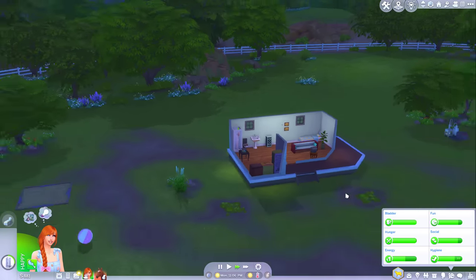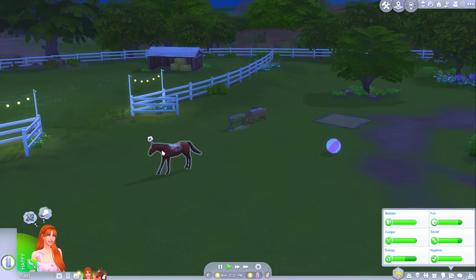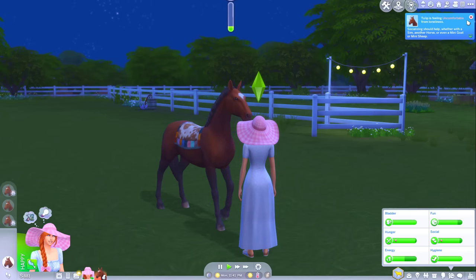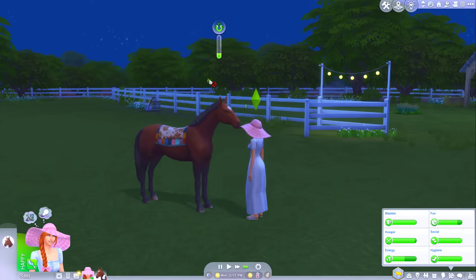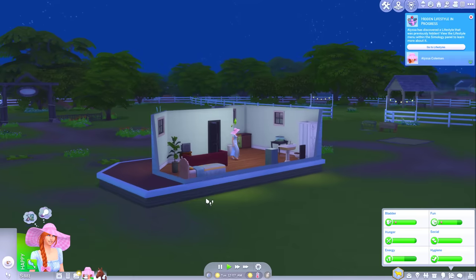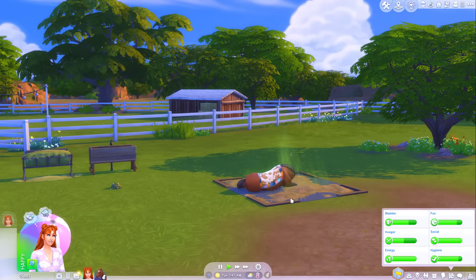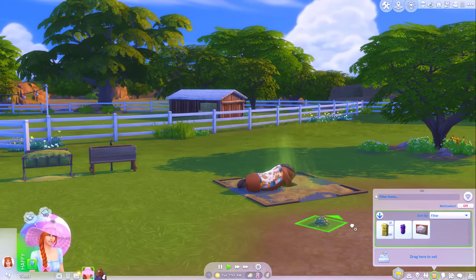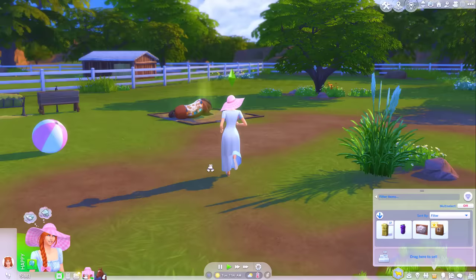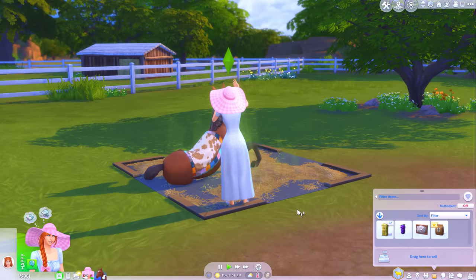Maybe we'll just call it a night, go to bed. How's the horse? The horse has got low social. I think before we go to bed, maybe we'll just come socialise a little bit. Tulip is feeling uncomfortable from loneliness. I feel like the temperament skill builds a lot slower than the other ones. But she's fine now. Let's just go to bed. That horse bed doesn't look too clean - I think I might wake Tulip up and see if I can clean it. Tulip's in a pretty good mood, so once we clean the bed we'll go do another competition. I think we can start trying out for our intermediate competitions now.